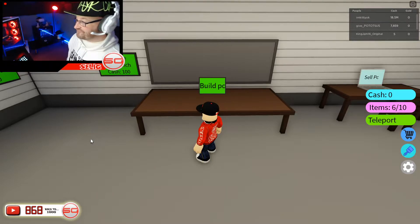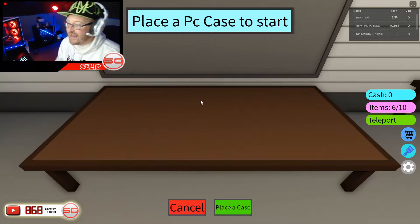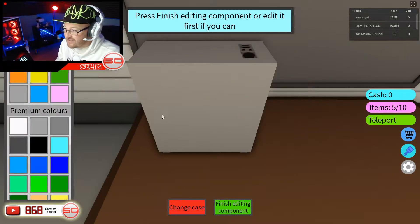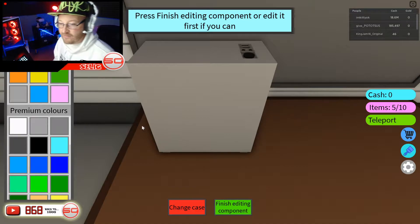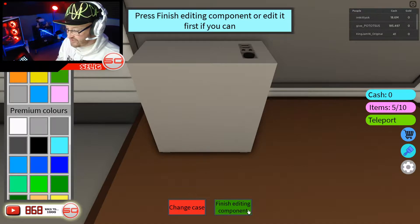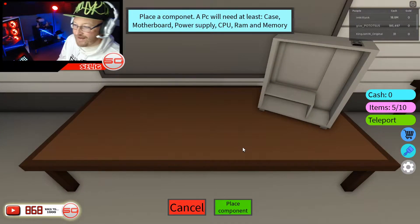We're gonna get loads of money. Place a PC case to start — this case looks absolutely dreadful. I tried to change colors — yellow, green, red, white — nothing. We can't change color, we need to upgrade our workbench. Finish editing component — done. Now we're looking inside and it's looking a bit bland.